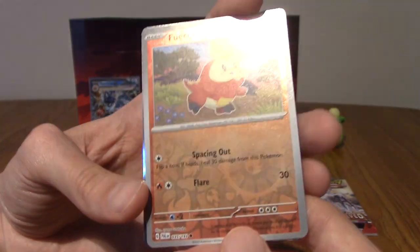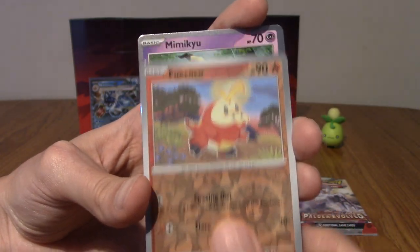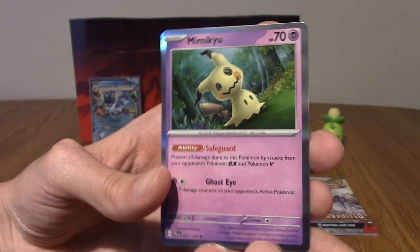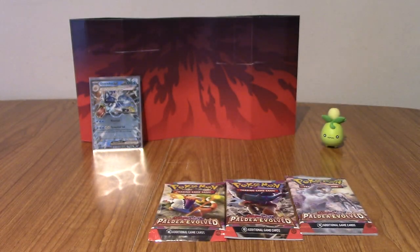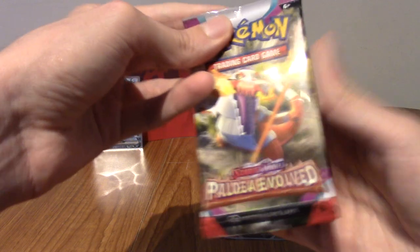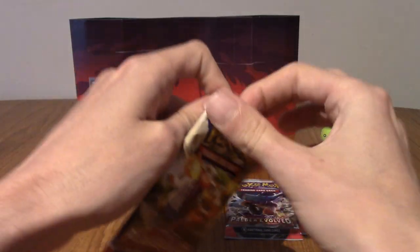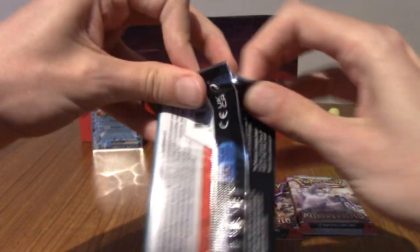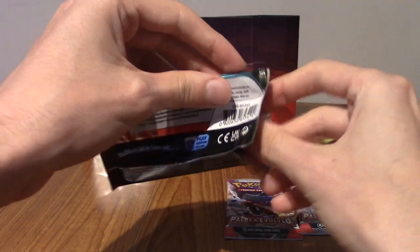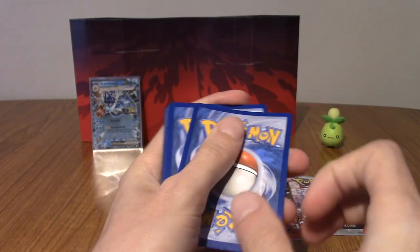And we got it for Coco. Can we end with a Skeledirge? That would be pretty cool. But instead we're getting a Mimikyu — which is not a Skeledirge, but still it is Ghost-type, so you know. Right, on to the next one. Oh, we do have a Skeledirge there, using Torch Song — which is a move I think I used quite a bit in Scarlet and Violet because it boosts your special attack every time you use it. So it just becomes like an incredible sweep.